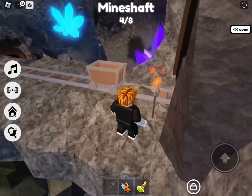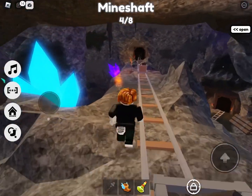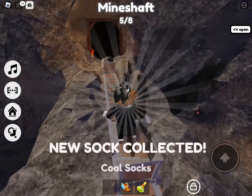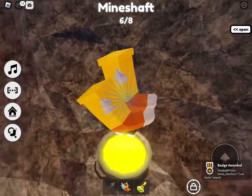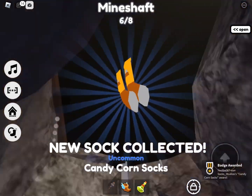Jump on this purple trampoline up here, then keep going and you should find the coast socks — that's five out of eight. In here are also some extra ones, the candy corn socks.